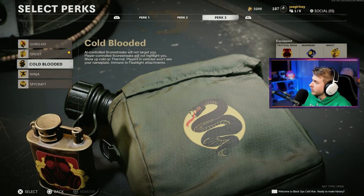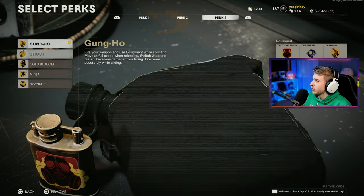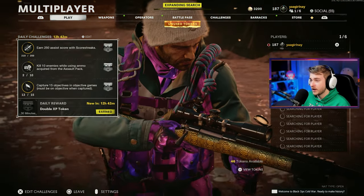Stim, tomahawk as always, field mic, attack mask — I might switch to flak jacket but getting stunned really annoys me. Gearhead so I get the field mic faster and hold two of them. Ghost so I'm off UAV, but I think I'll switch off ghost since we're mostly playing hardcore — Ghost isn't gonna help much. Maybe get Gung-Ho instead; that'll help with point blank kills. Hopping into hardcore Nuketown until I get long shots done, then I might switch to Face-Off.